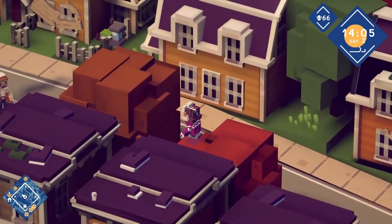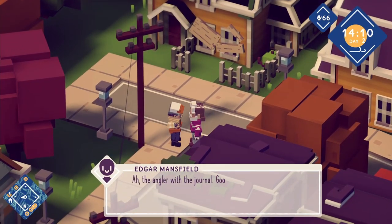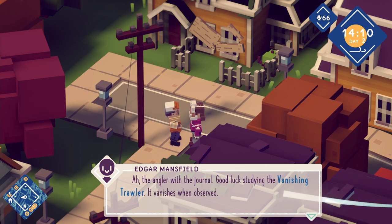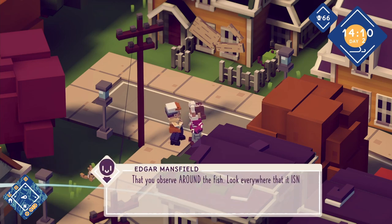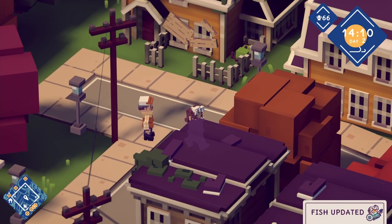Hello? Are you here? The angler with the journal — good luck studying the vanishing trawler. It vanishes when observed. Thanks, I'll look out for it — or should I not look out for it? You should observe around the fish, look everywhere that it isn't. Okay, sounds easy enough — I'm doing that much right now.